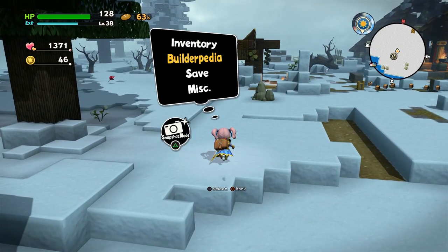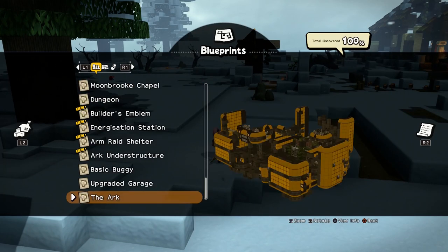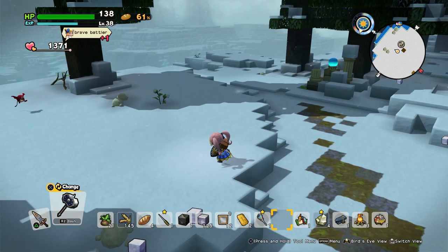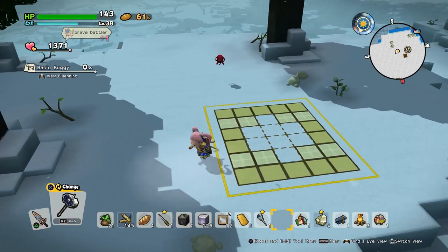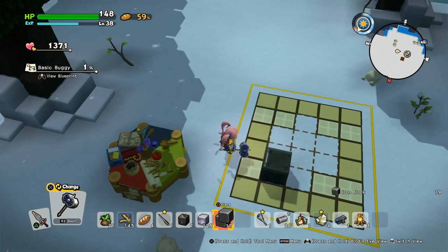Now granted, it can be a bit of a pain to get to this particular cave because there are no warp points really close to it. So what you need to do is make sure you have a buggy that can take you there more easily. Leave that buggy there, and then it can serve as a warp point so you can easily warp to it every time you revisit the island.